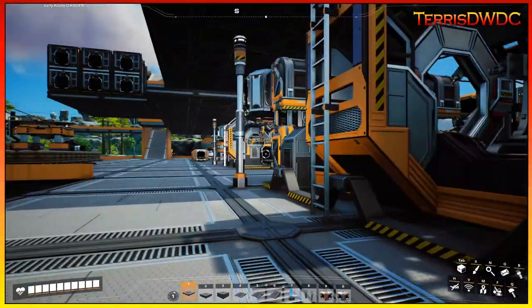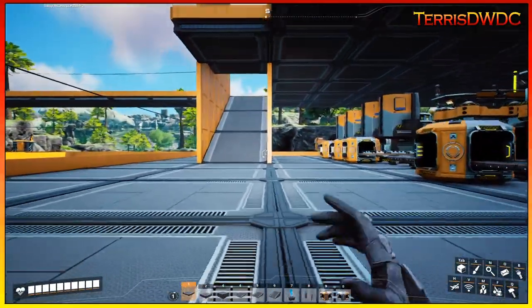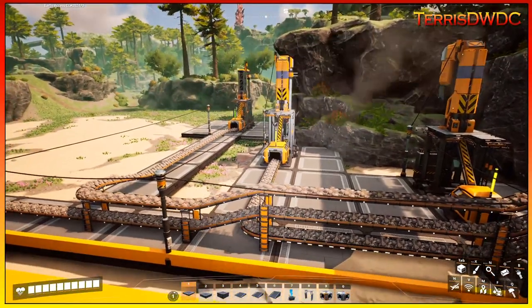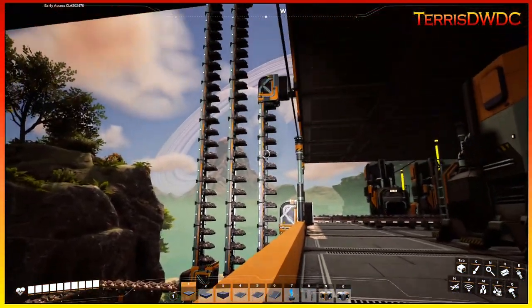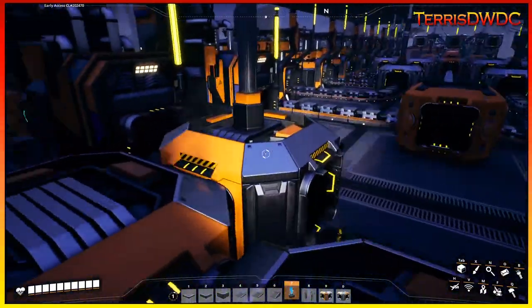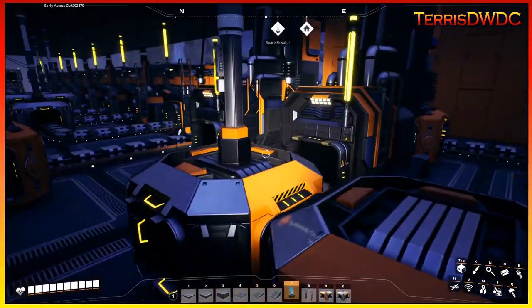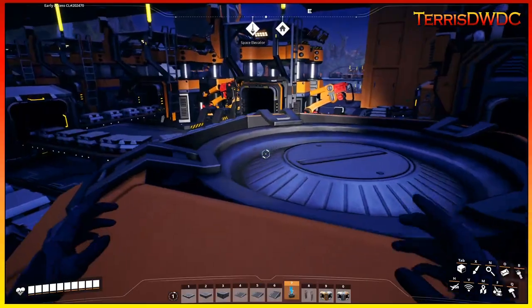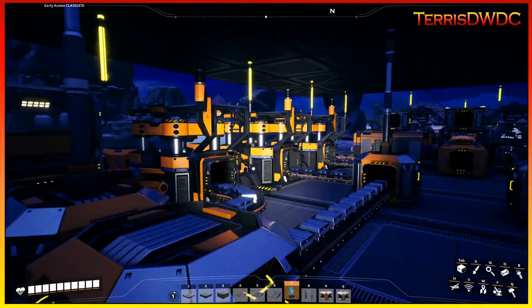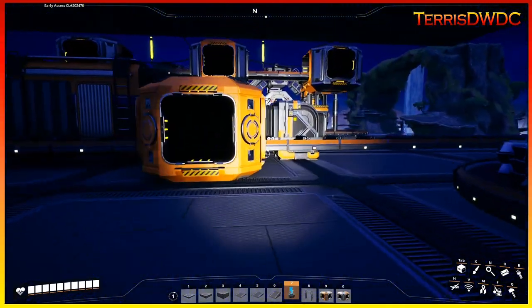Now it's time to get started on the second floor — our iron rod manufacturing. I've already upgraded its node to a Mark II miner and upgraded the conveyors to Mark III up to the second floor. The upgrade of our iron rod line has completed. We've got 120 items per minute coming up from this conveyor fed into eight smelters, all converted into iron bars. Then these iron bars are fed into — I think it's 16 constructors in total — making all of our iron rods, which is 240 items per minute.